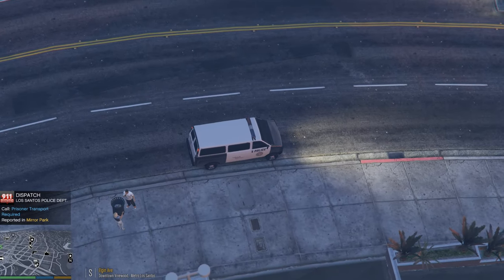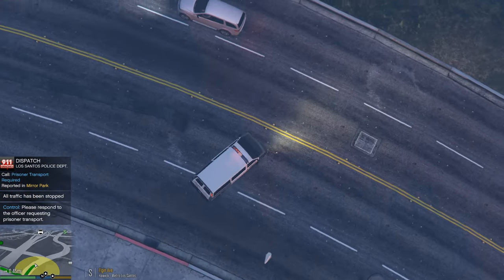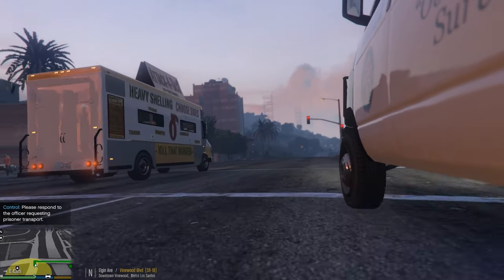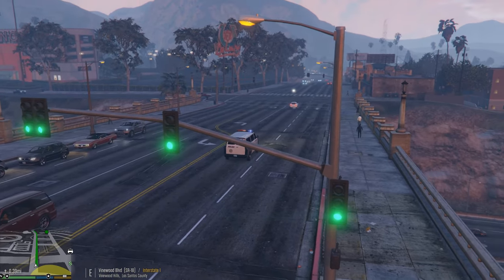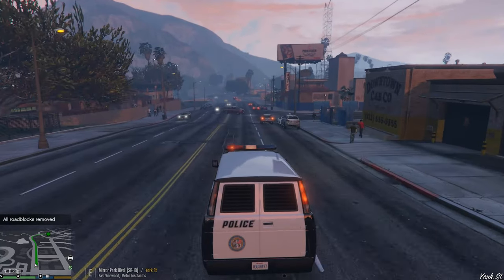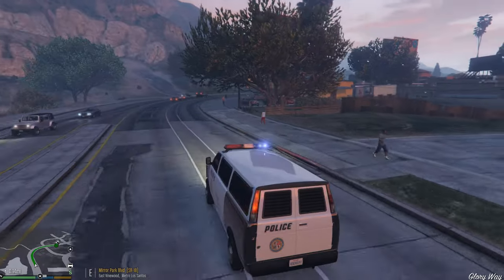Dispatch calling unit 3 Ocean 21 — we've got an officer in need of assistance in Mirror Park. Okay, we're gonna whip back around here — copy that, moving right now. We're heading out to Mirror Park for prisoner transport, and then we'll get he or she into the jail system. I love how the Lost gang members take shots at me just for driving down the street.